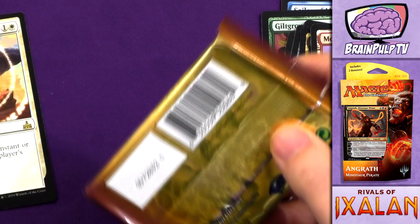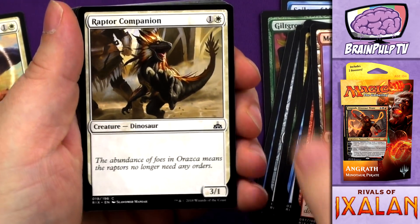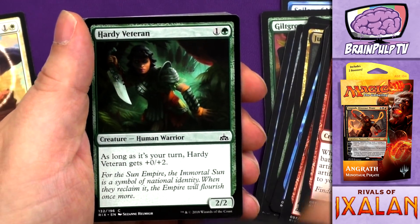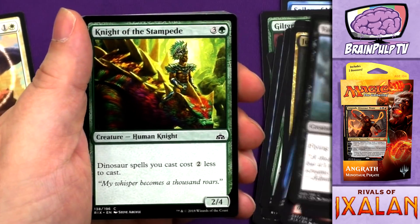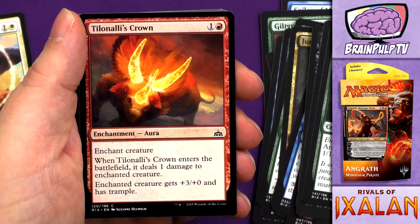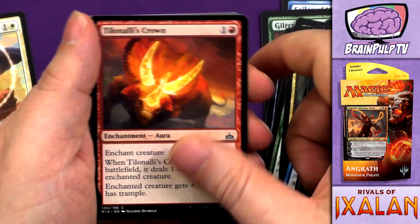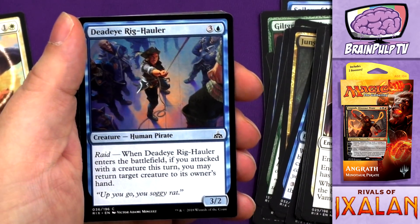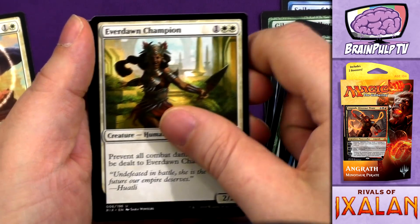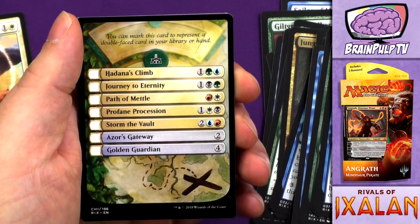Moving on to the next pack: Raptor Companion, Spirewinder, Brazen Freebooter, Hardy Veteran, Vampire Revenant, Knight of the Stampede, Overgrown Armasaur. And of course, one of the repeat cards I get is one I couldn't pronounce before — Tilonalli's Crown. Squire's Devotion, Deadeye Rig Hauler. Our first uncommon is Thunderherd Migration, then Everdawn Champion, and Expel from Orazca.